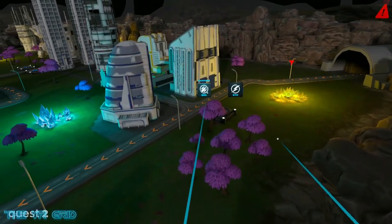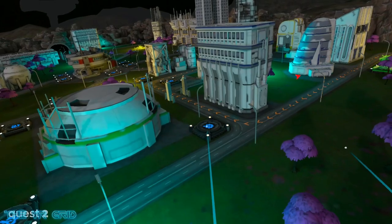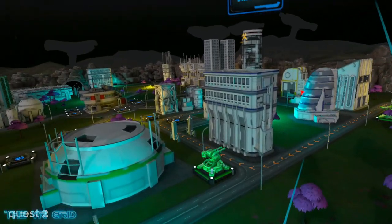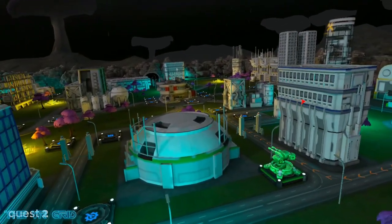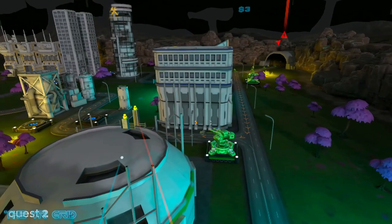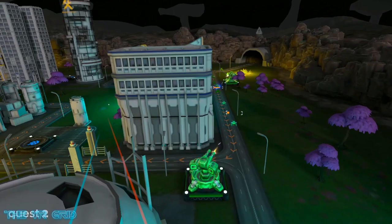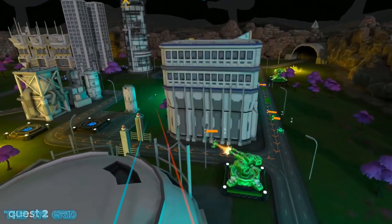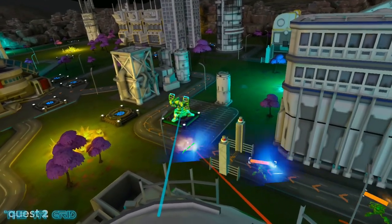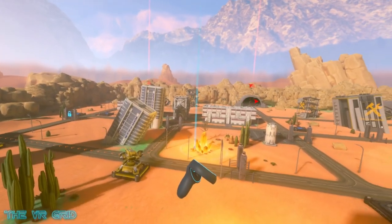In a traditional tower defense style, the build model here is currency-based, with each unit costing a specific amount to place and an additional expense to upgrade. Later in the game, a simple harvesting mechanic is introduced where you can pay to place a harvester over resources, generating additional revenue during a mission. In a move I really liked, enemy units do not attack your placed units, meaning you can place and essentially forget them. The developer found a nice balance between giving you enough to focus on with multiple paths, while also giving you enough time to sit back, see if your plan is working, and assess — instead of constantly fixing crumbling units.